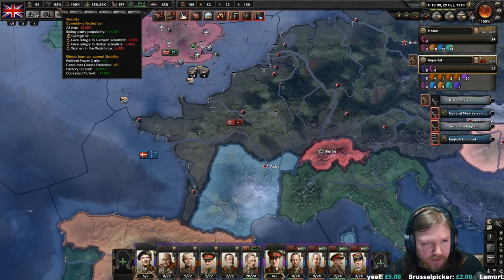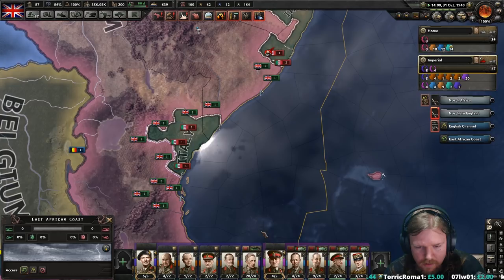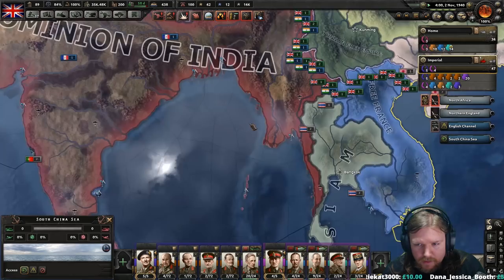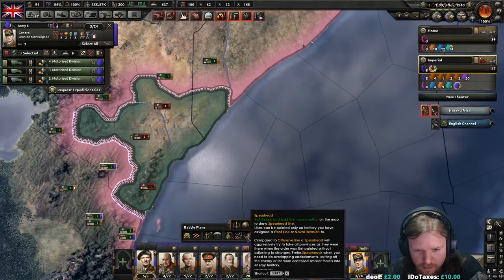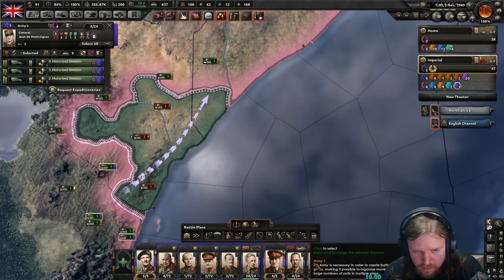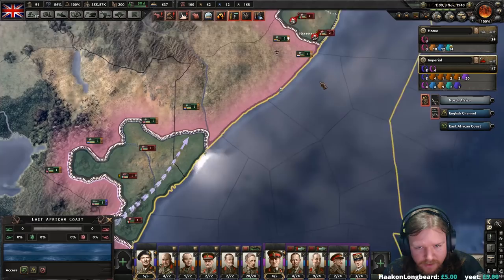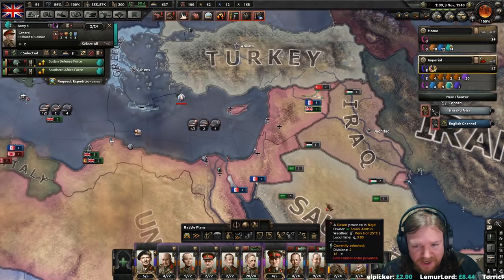If Siam jumps into this then we will be scrambling a bit. We cut them off — good. Dempsey's still trying to fight for Benghazi — taking a while about it. And you've taken the whole thing. O'Connor, you are an absolute boss. Alright, Syria's mine. In which case I'm going to say that these forces can reattach. Over there, O'Connor — have a holiday, you've earned it.